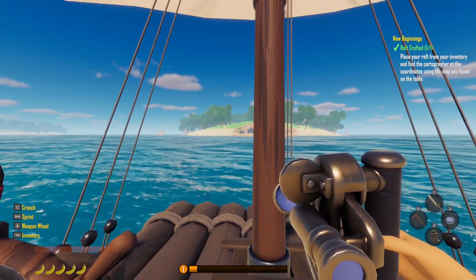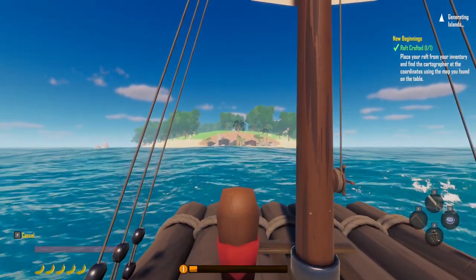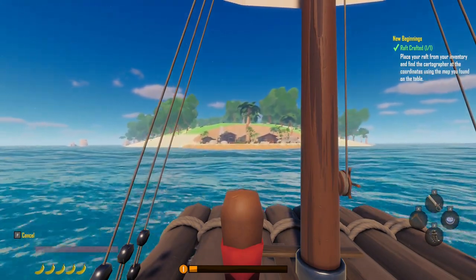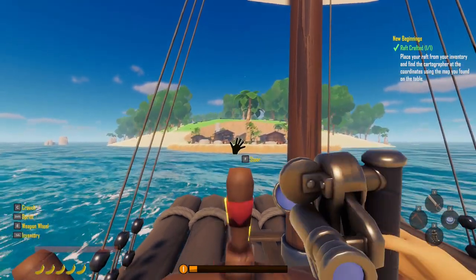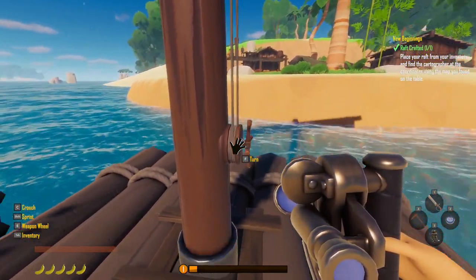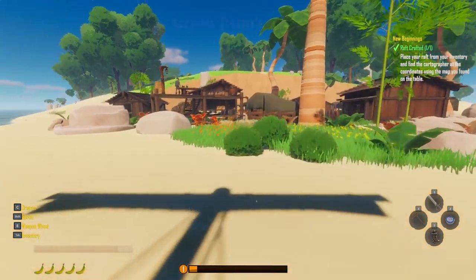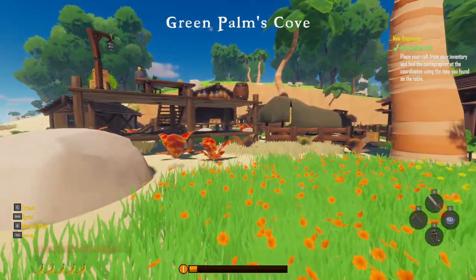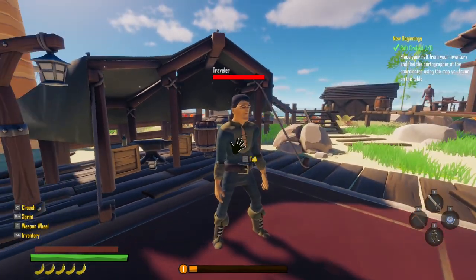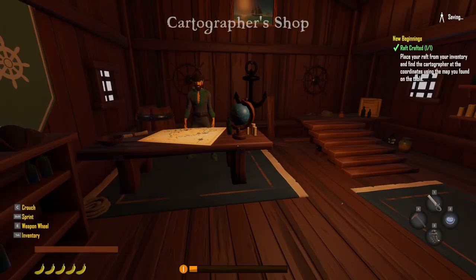I think this is where we've got to go — just taking a reading — seven east by zero south. I think this is the place we're looking for, and we're looking for a cartographer. Find the cartographer at the coordinates using the map you found on the table. That took a little bit of time. I'd maybe suggest having it so that the cartographer is not quite so far away — it wasn't too far for me in my test game, so I guess I just got unlucky with the spawns. This should be a kind of friendly pirate village with merchants and all that sort of stuff. There's the cartographer.